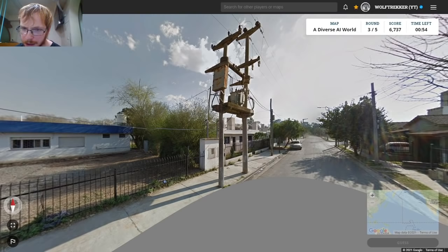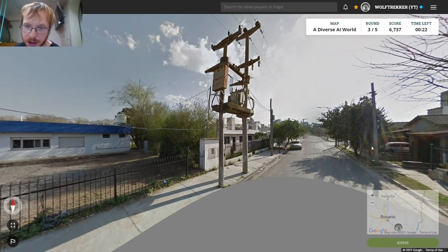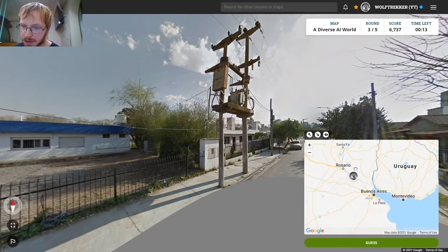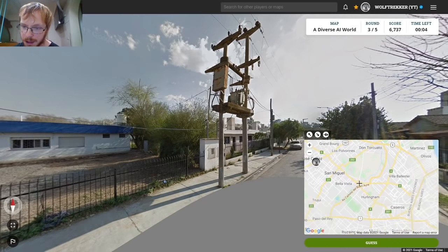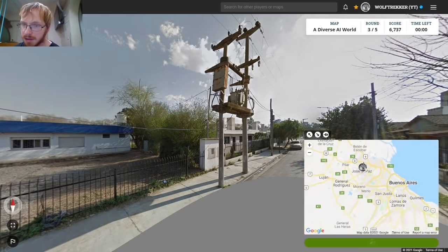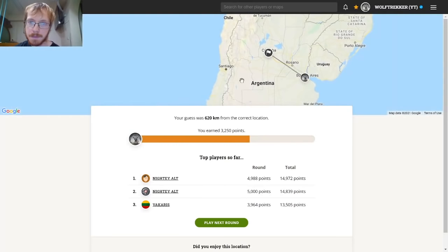Round three — this feels like maybe Argentina. We've got a car but I can't make out the plate. We've got some poles that don't really tell me too much. I'm thinking either Argentina or Uruguay. The sun is kind of north, so that area makes sense. Lots of green trees, so not too far south or too far west. Maybe a Buenos Aires hedge, since it could be Uruguay and that's quite close. Suburban feel. It was Cordoba — Argentina was correct at least, and Cordoba makes a lot of sense there.